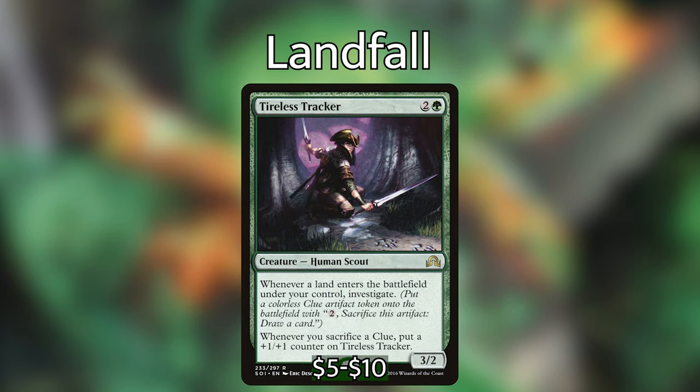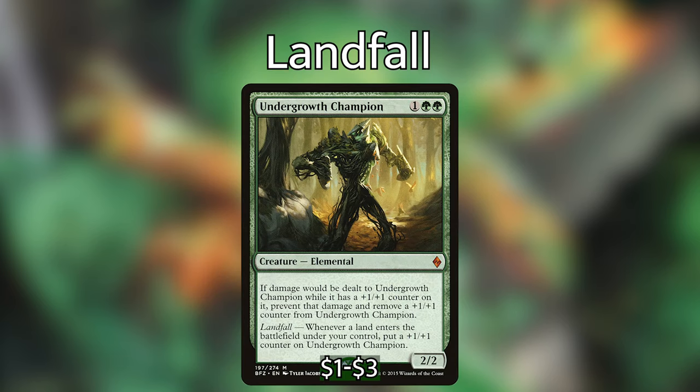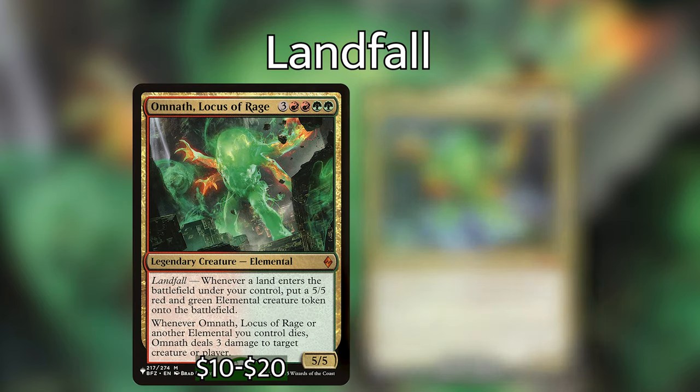Tireless Tracker — for 2 and a green we have a 3/2 human scout. Whenever a land enters the battlefield under your control, investigate. Whenever you sacrifice a clue, put a +1/+1 counter on Tireless Tracker. Undergrowth Champion, for 1 green green, we have a 2/2 elemental. If damage would be dealt to Undergrowth Champion while it has a +1/+1 counter on it, prevent that damage and remove a +1/+1 counter. And his landfall trigger: whenever a land enters the battlefield under your control, put a +1/+1 counter on Undergrowth Champion.